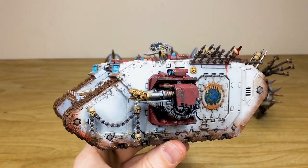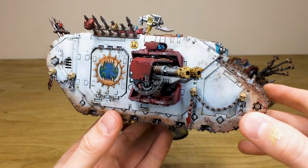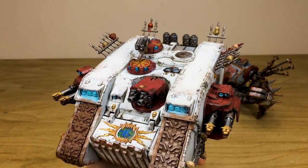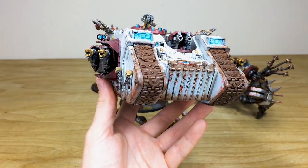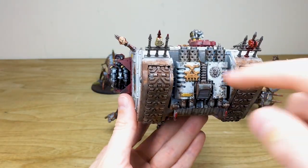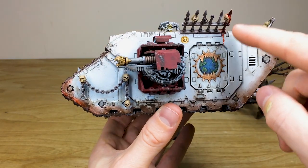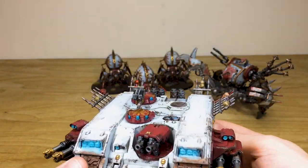Next we have the Land Raider — a very iconic model that's lasted a very long time. Ben's done a lovely job battering it with scratches, pitted weathering and loads of mud on the tracks to match all the rest of the tanks Lawrence painted for the first phase. The desaturated drab red is on all the weapon cowlings, cupolas and other fittings, with all lenses and lights done in blue. There are Forge World World Eaters doors with a massive Khorne symbol on the back, verdigris on the copper metallics, and loads of skulls and trophy racks covered in blood — with a nice narrative of blood running down the side armour.